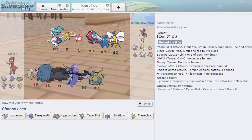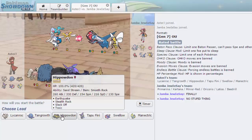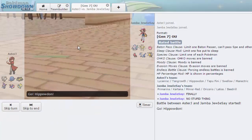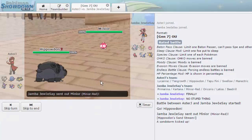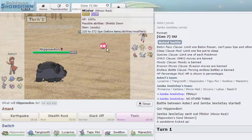The opponent has a Minior and what looks like an Oricorio. Oh, Showdown fixed itself — I can see all the HPs and everything now. I'll lead off with Hippowdon because Tangrowth switches into Primarina really well, so I don't really care about that. He's going to lead with Minior — the rock-flying type — and we'll go for Toxic as he sets up Stealth Rocks. We're able to land it, which is very nice.